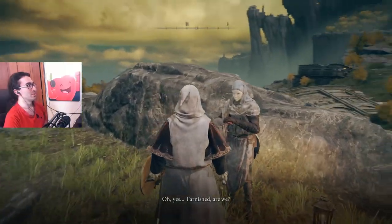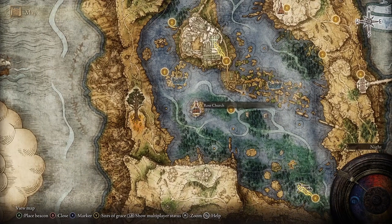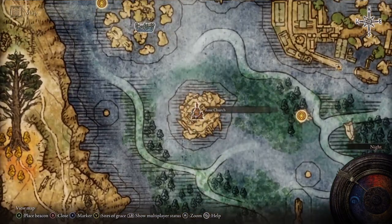He stands there until you kill Godric, and then he moves to the Rose Church. If you kill the masked guy, go to the Church of Vows and use Celestial Dew, which resurrects and restores all NPCs.